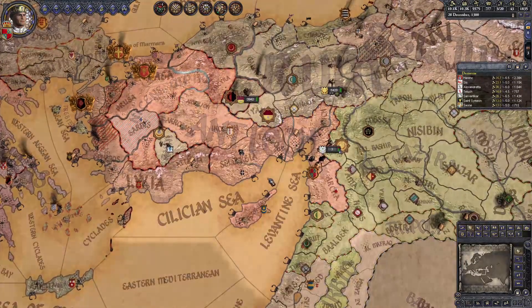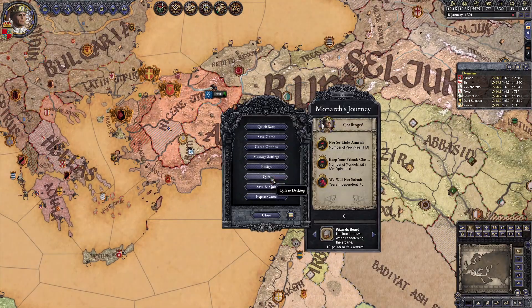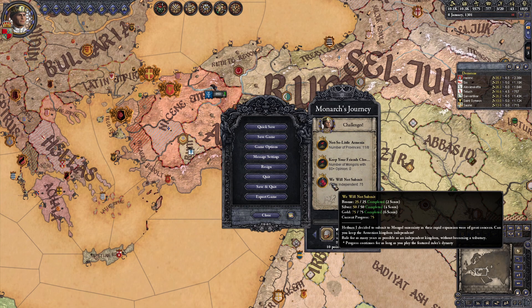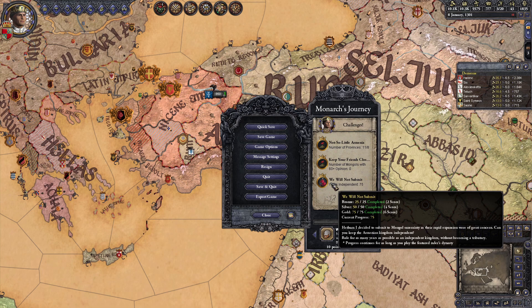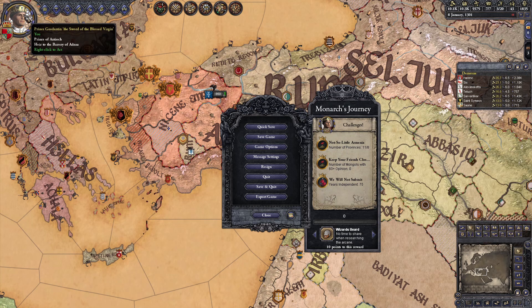The worst-case scenario is the Mongols managing to break through the Muslim bulwark to the east and gobbling you up while expanding into Greece. Unless you're extremely confident in your ability to fight them off, the only way to protect yourself from the encroaching nomads is to maintain a non-aggression pact through marriage into their family — but getting them to agree to that is far from a sure thing, especially if you're of a different religion. Luck plays a part in this challenge, but diligently maintaining your treasury, your alliances, and the military infrastructure in your land certainly doesn't hurt.